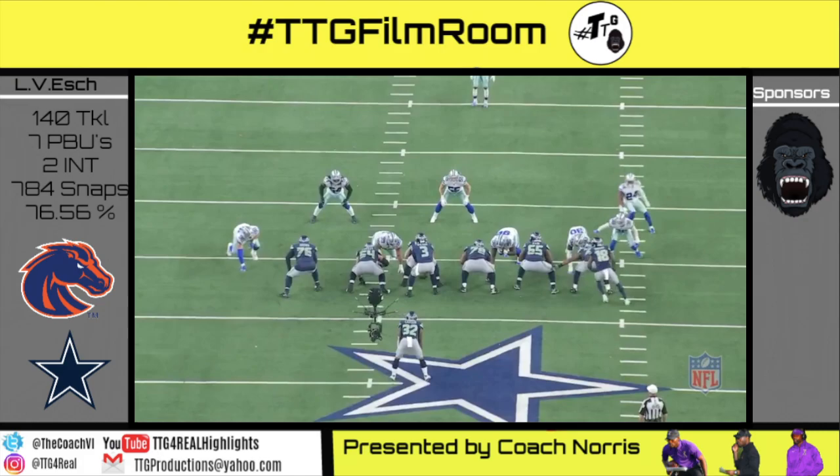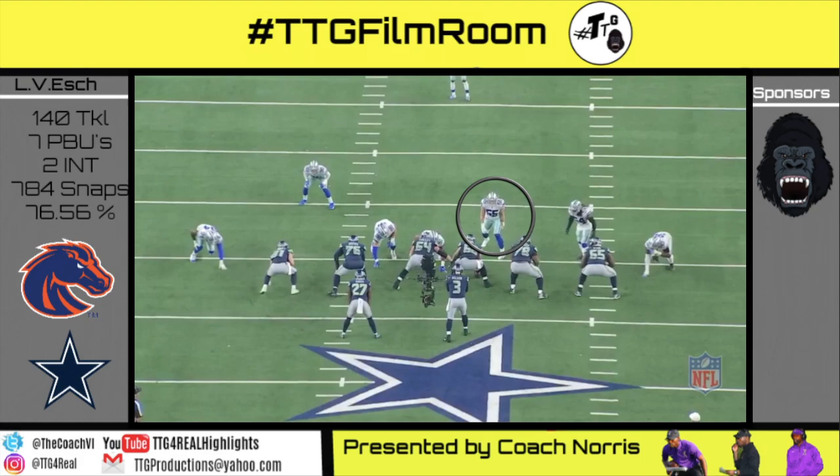Tackle over 12 personnel, 10 shade, iso is to play. Vanderesh comes almost untouched through the A-gap because Fluker didn't have his head and eyes up on the mic on the combo block.